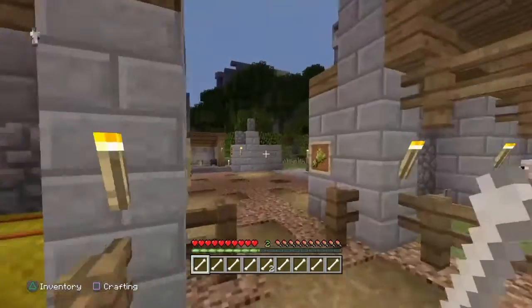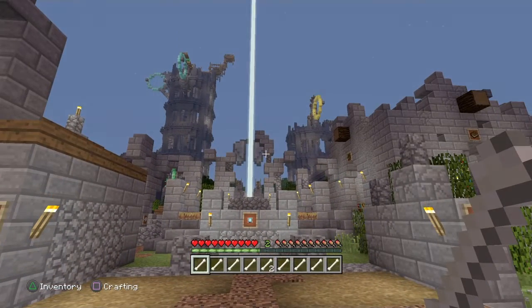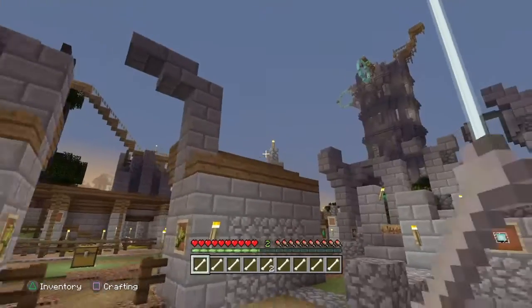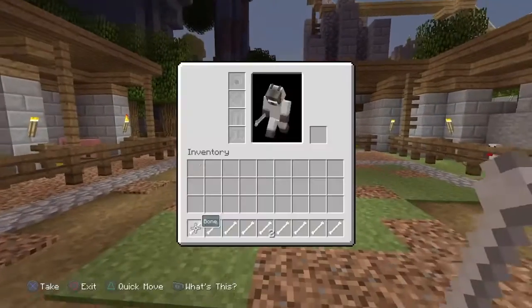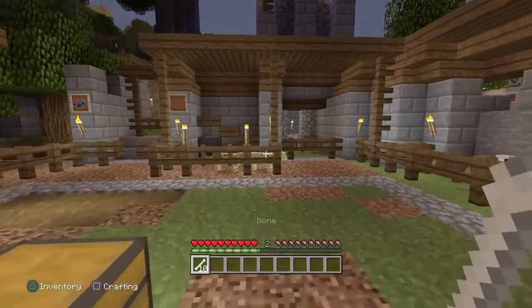Now if you don't know, the tutorial world basically has all the things and all the locations necessary to gain all the achievements in Minecraft. That is really what the tutorial's purpose is actually for — it's not really a major publicized purpose, but it is a purpose nonetheless. And as you can see here, I've got exactly 10 bones right here. This is more than enough to tame some wolves, which is what we're going to have to do.